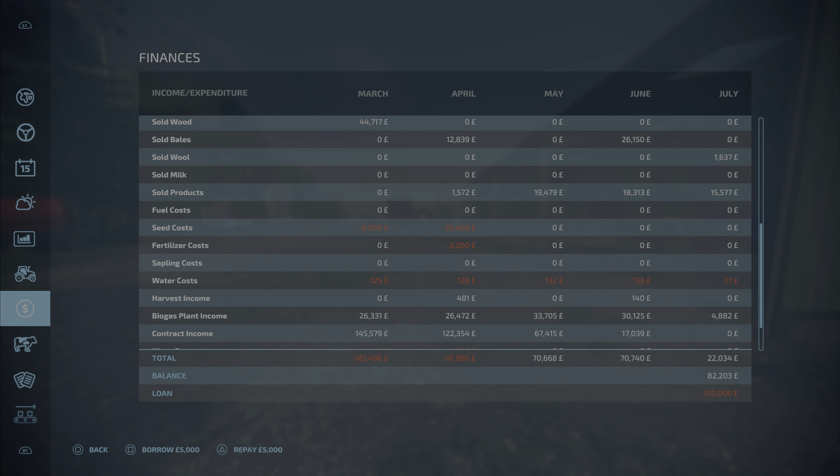The excess silage bales I sold — we have quite a few bales down at the BGA still — so I didn't keep any of those, and we got $26,000 there. So the silage contracts really are the most profitable ones right now. They may take a little time, but they're pretty profitable. So far in July — just this morning — I did the same thing, shifted our products, and we've made $15,000 on our market garden. That's a pretty nice income.